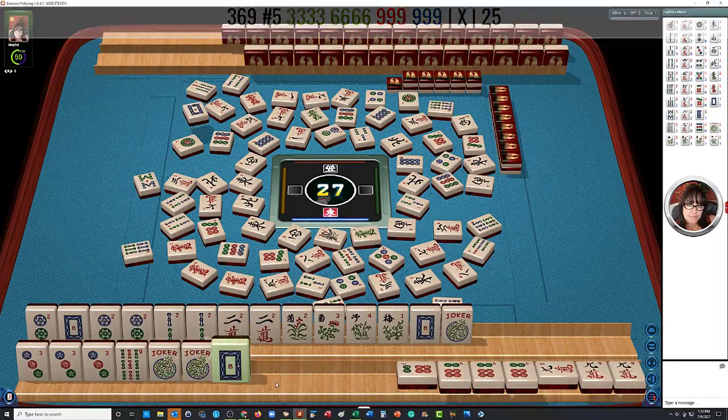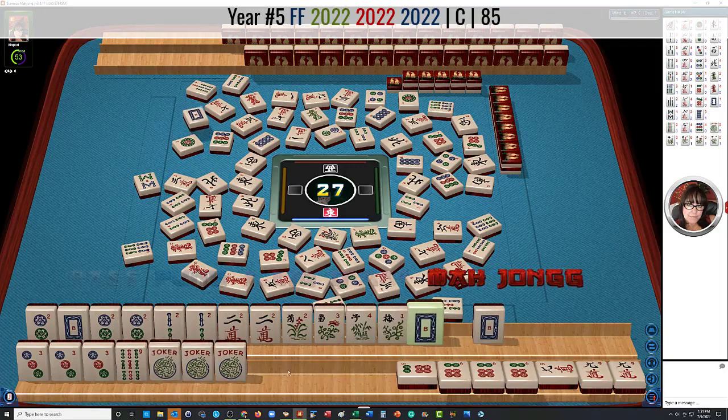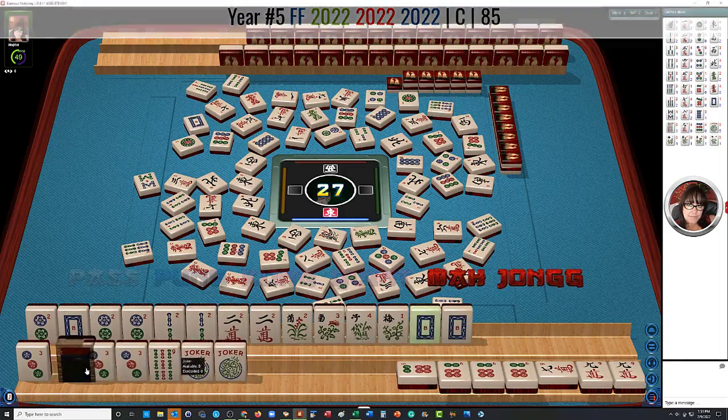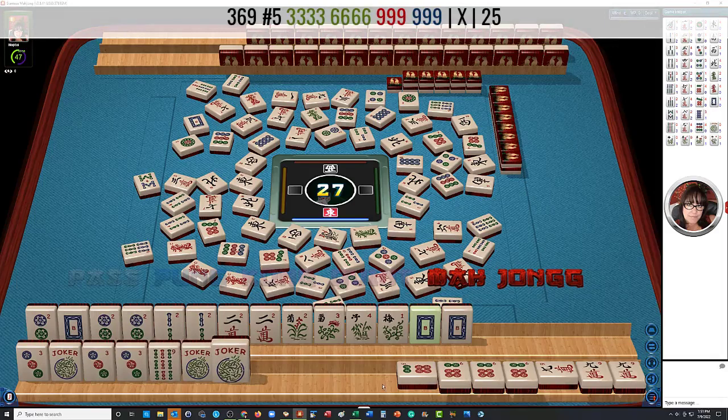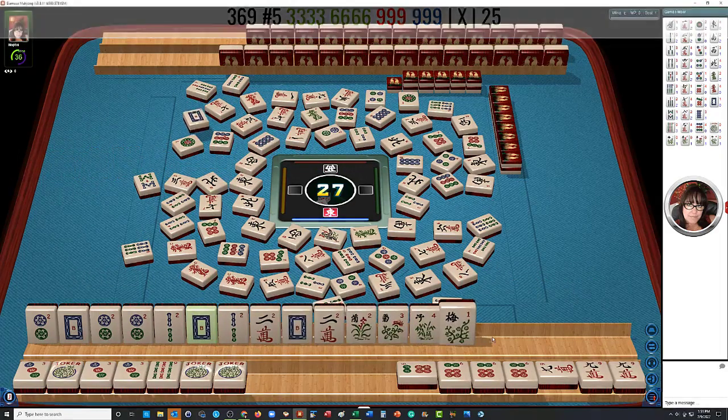Seven bamboos. Oh, we got the white dragon! Oh my goodness — hold on. Should we go for it? Let's see — there's a winner right there. Let's mahjong on the three-six-nine hand. And then let's see if we can do this big ear hand.